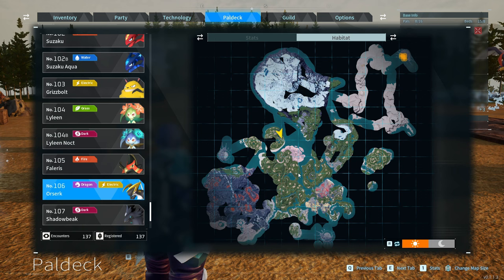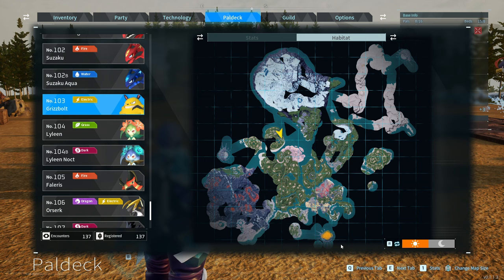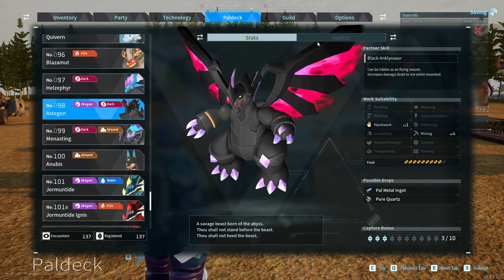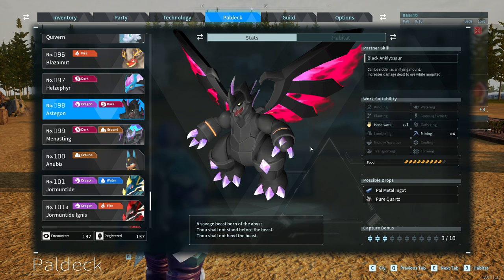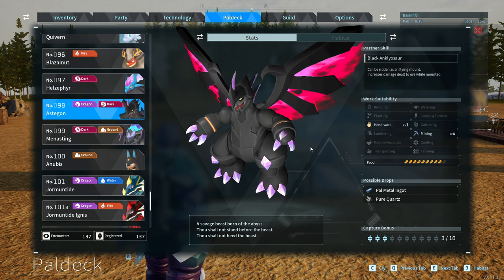If you then take that Orserk at 106 and breed it with a Grisbolt at 103 — found in the Wildlife Sanctuary at the bottom — you are going to get number 98 in the PAL deck, which is Astagon. This dude is massive, with level 4 mining. The habitat is the Wildlife Sanctuary at the top right, and they'll be a really high level up there, so you can get them earlier through breeding. You can also ride Astagon as a flying mount at high levels, and the saddle's partner skill increases damage to ore while mounted — great for high-level mining.